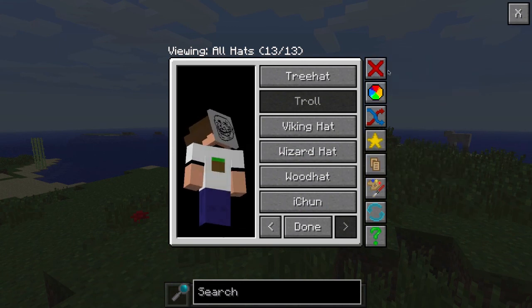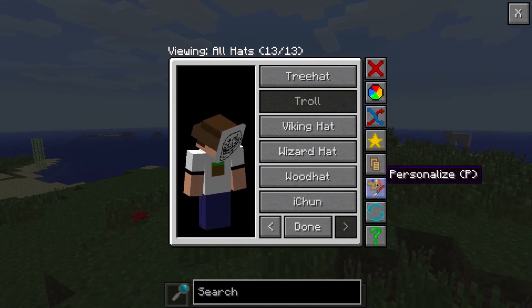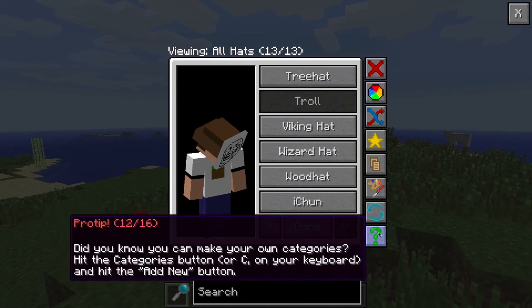In the sidebar, you have: Remove Hat, Colorize, Random Hat, Favorites, Categories, Personalize, Reload, and some new stuff too. If you press N when you're in the GUI, it will remove the hat without clicking.